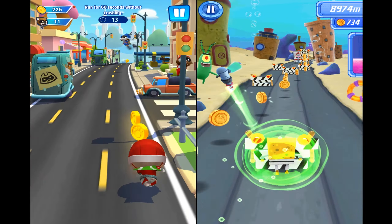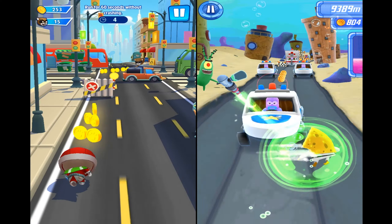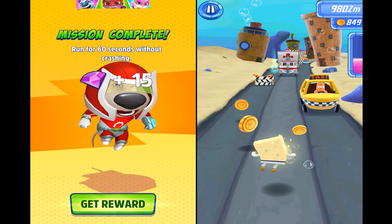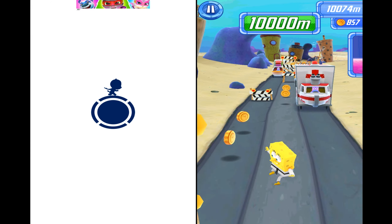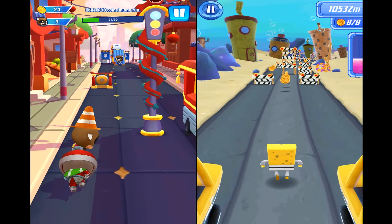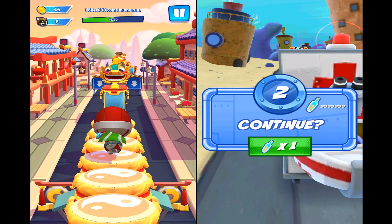Now we have the shield activated on the right side. You can see that tiny green Plankton is making a green bubble all around us, which means we have the shield. It won't disappear until the time expires, so we can break any obstacles and crash into ambulances and other cars and still keep running.